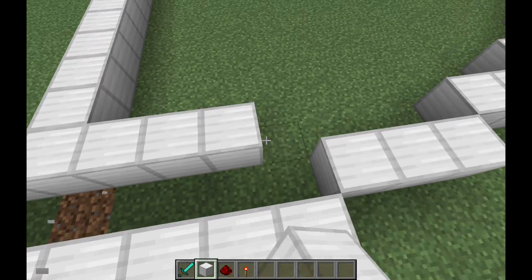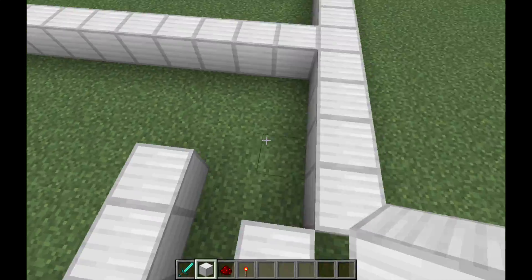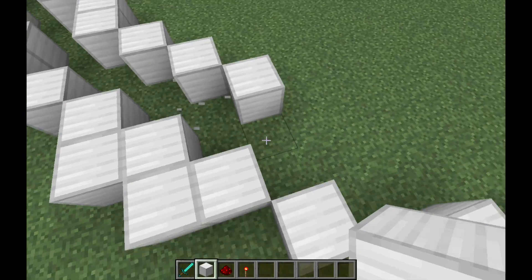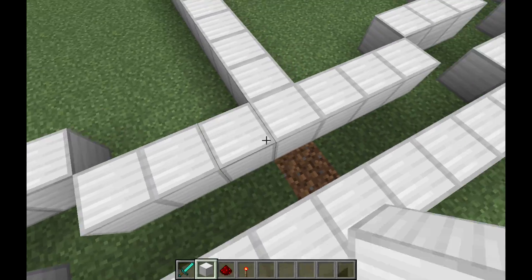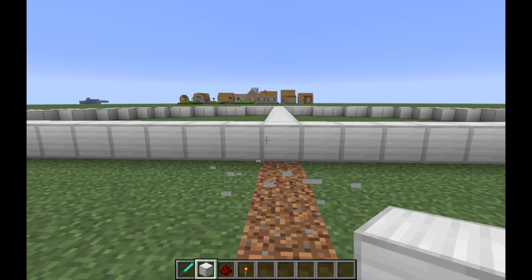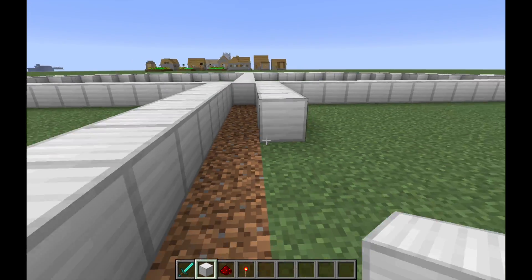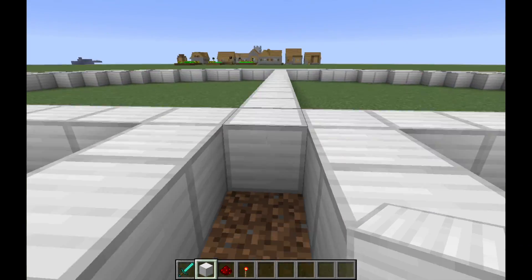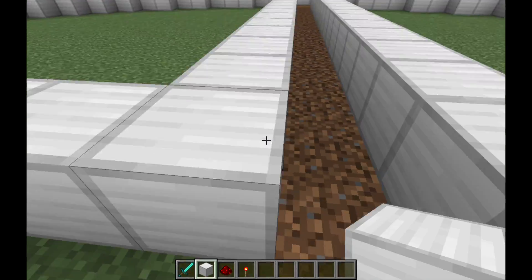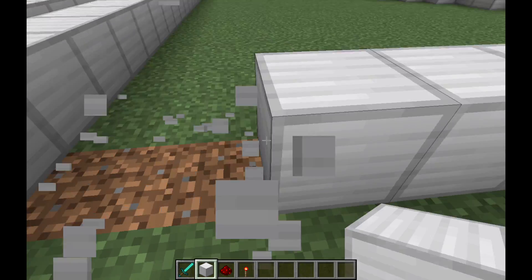You also want to remove the block that's between the inner circle and the outer circle because you're going to put redstone in there. Then remove the middle block that connects the inner circle and the center, and put two blocks instead — because this is where the current's going to go through and power the thing in the middle, which is where the electricity goes.